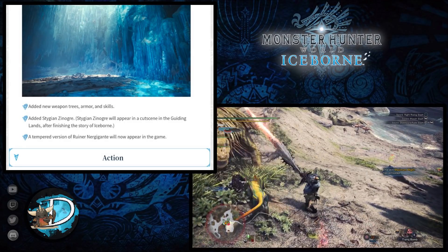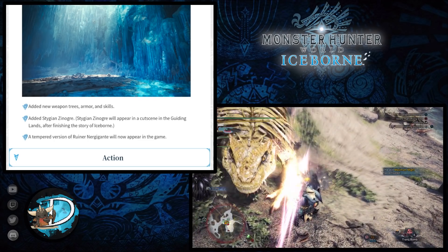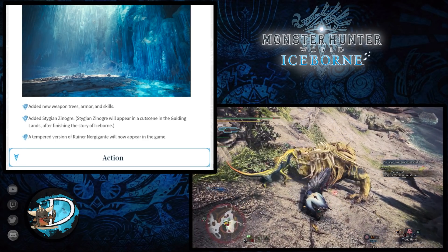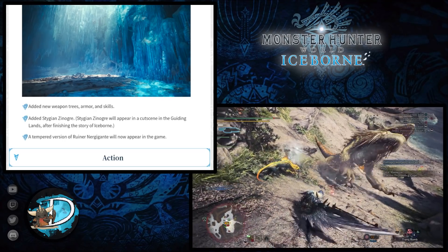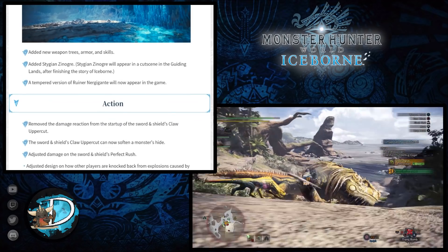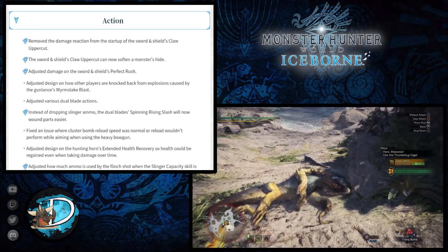Another change for the Sword and Shield is that they've adjusted the damage of the Perfect Rush combo, hopefully making it more rewarding by increasing the actual damage. This is a great change as the Perfect Rush was one of the more entertaining moves to pull off with the Sword and Shield.